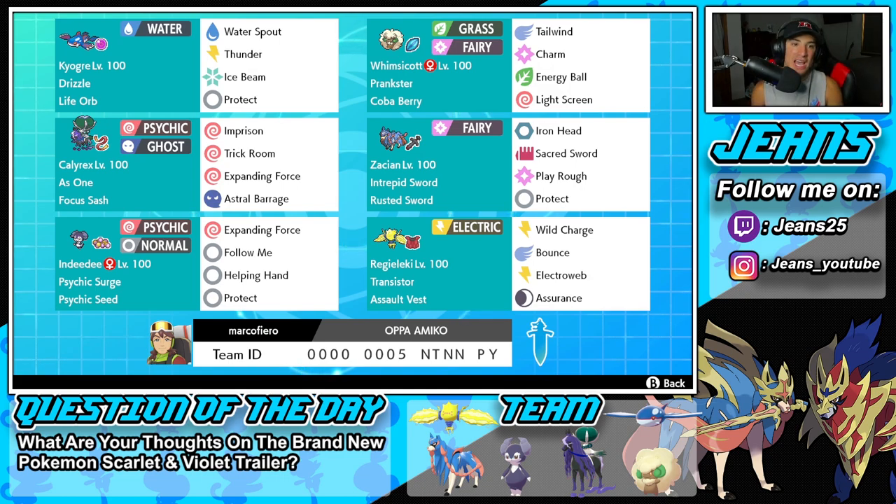Starting off in that top left corner, we have Kyogre with Drizzle and Life Orb as ability and item. It's rocking Water Spout, Thunder, Ice Beam, and Protect — a fairly normal moveset that works so well.